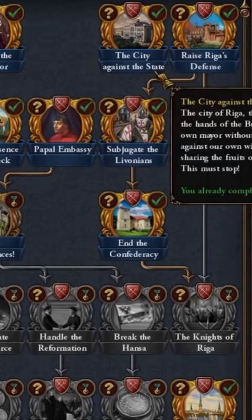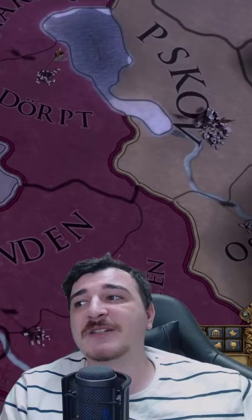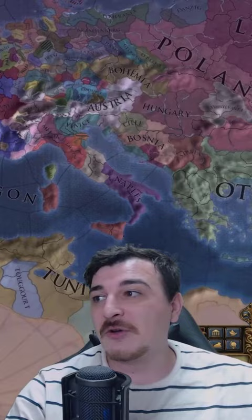All of this was possible because of the new mission tree that they got in the Lions of the North. It does have one requirement for this bonus: you need to have less than six cities, meaning up to five maximum cities in Europe. So the proper playthrough would be to take one city here and there, snake your way all the way across the Pacific, and you can have a massive colonial empire and still get the bonuses in the city of Riga.